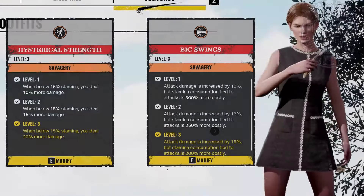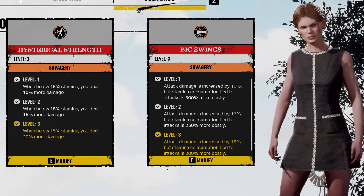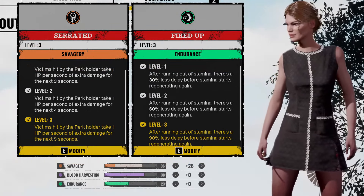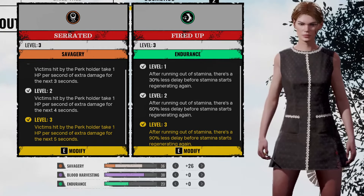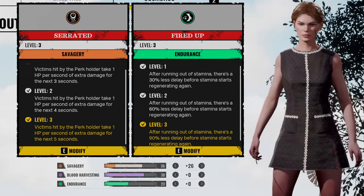One build will be using Hysterical Strength for more damage at low stamina, and the other big swings for more damage with all hits at the cost of stamina per swing. Both builds use Serrated for additional damage while stuck in animations, and Fire Up to get back in the game quickly after running out of stamina, which both builds will do frequently. All points in savagery in both builds.